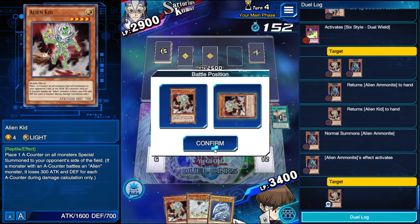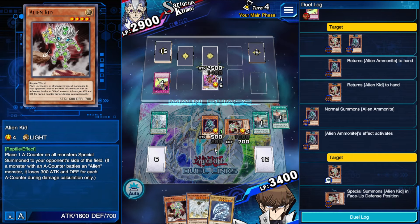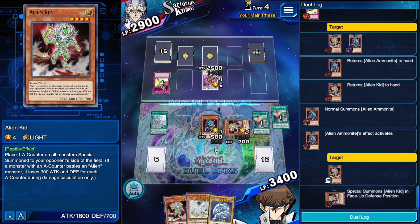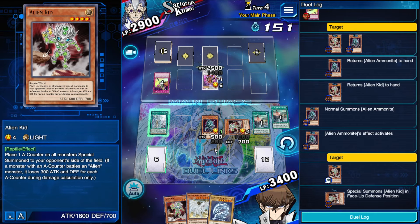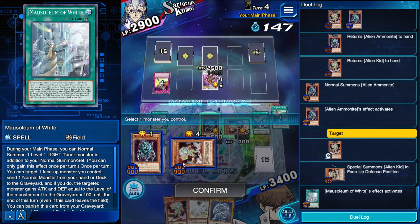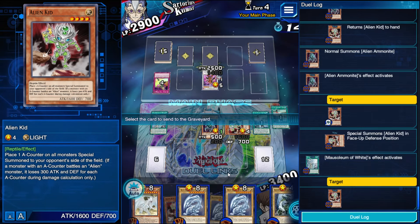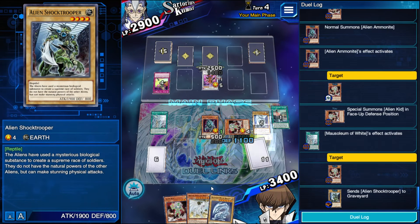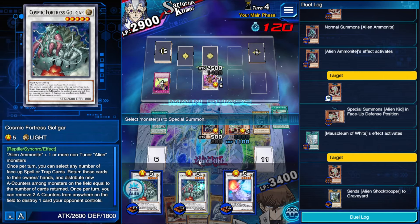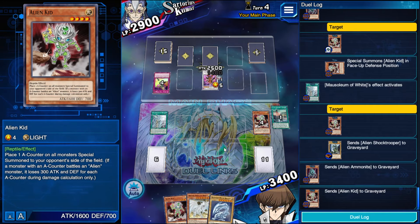When I got worse we're just getting resources back to our hand. Unfortunately we're not going to have any aliens in our grave to use with Ammonite next turn, so we're going to be taking 25 to the face. However, we will get another search with A-Cell. He's not going to do anything here, so just in case I'm going to get Shock Trooper into the graveyard for the following turn. I'm just going to go into Golgar here — it's just going to get bounced anyway because he obviously has a second Dual Wield face down.